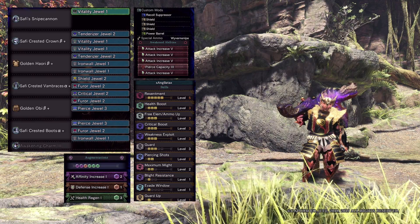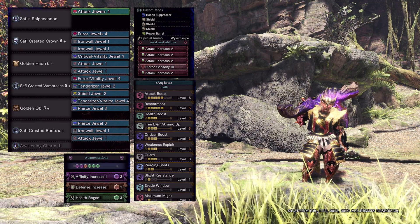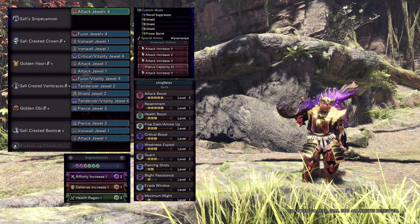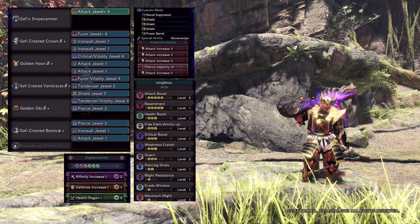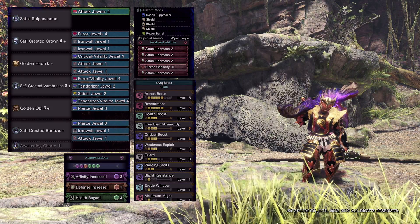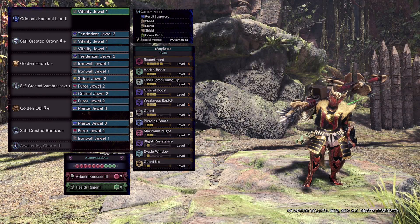Please note that this is a set with only Guard 3. For the expensive set you'll be able to place Attack Boost Level 5, which gives you an additional 5% affinity on top of that damage. Here we've decreased the level of Maximum Might from Level 2 to Level 1, so you're exactly at 100% affinity on tenderized areas.